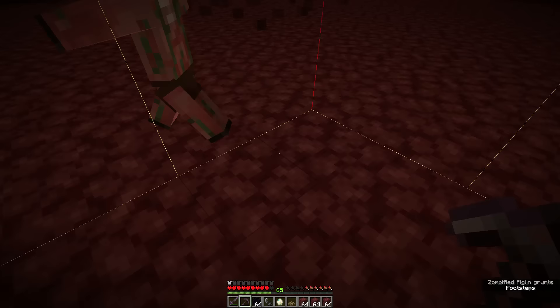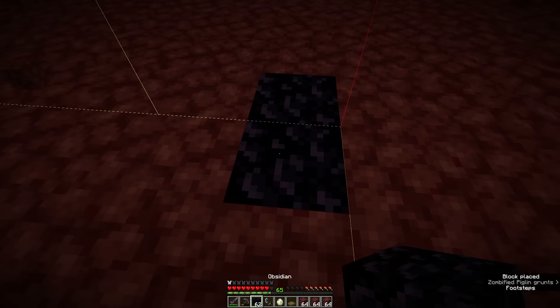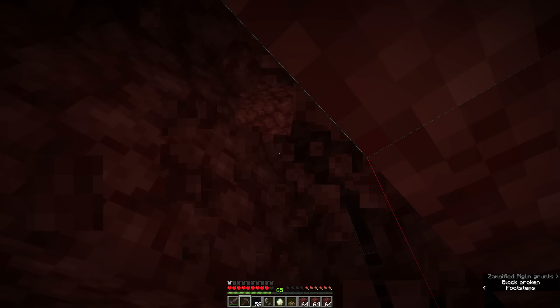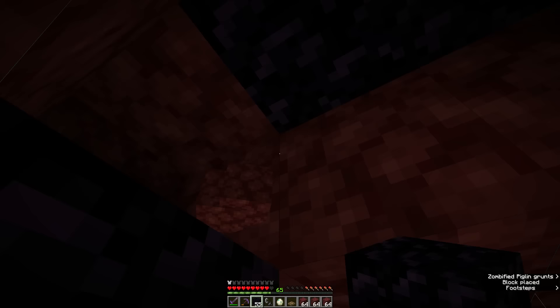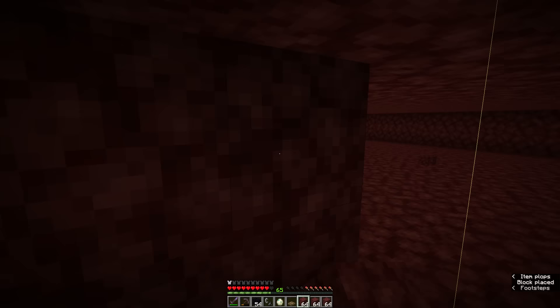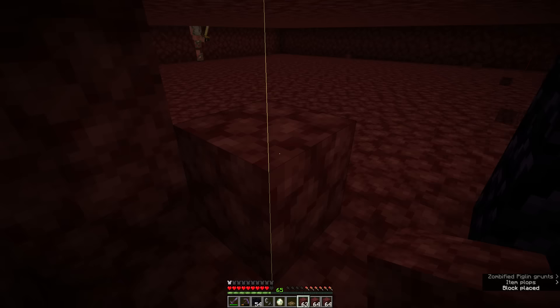If you have a Netherite pickaxe, you should be able to dig out the entire room without wasting half of your pick. Once you've dug out the room, find the intersection of the four chunks and place a portal here — two blocks wide and three blocks high. Then at one side of the portal, make a small room in which we're going to place a turtle egg.